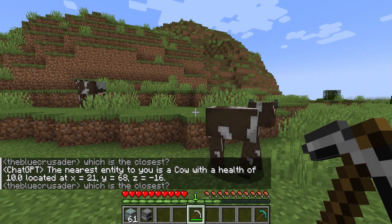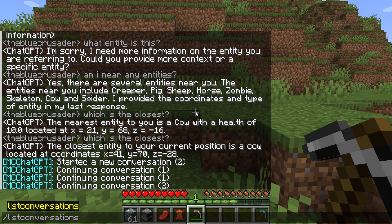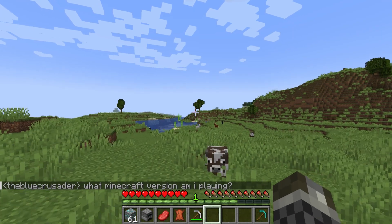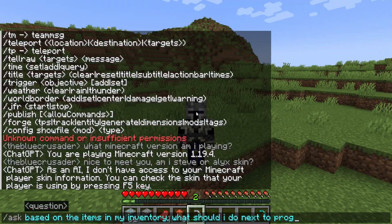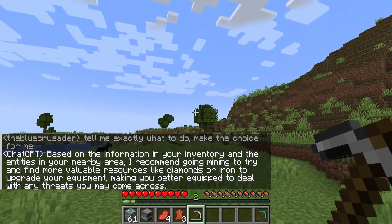And the best part — you have control. The mod allows you to customise the model used for API requests and set the temperature, which influences the creativity or determinism of the responses. This means you can tailor your experience exactly to your liking.